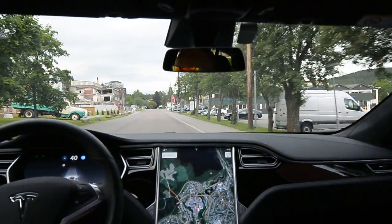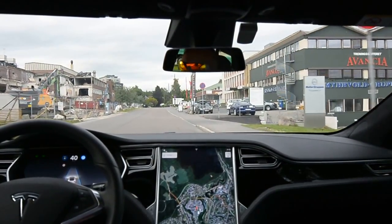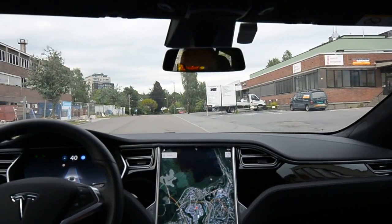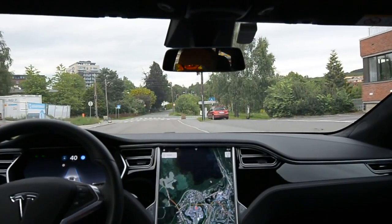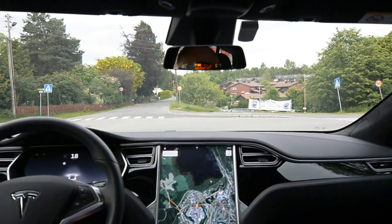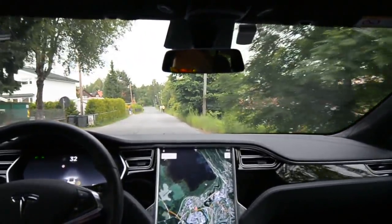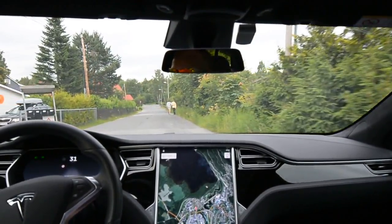I think it's decent that it finds some lines there. There's just a longitudinal gap in the pavement and a curb on the right side, so that's okay. It shows a very wide road, which is correct, and I'll have to take over at the crossing.